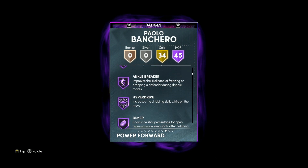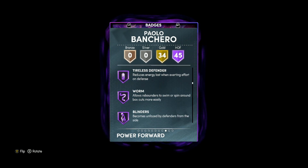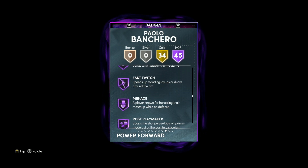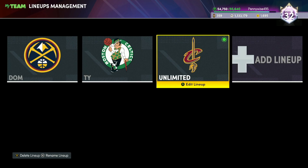He's gonna have tons of good Hall of Fame badges like Hyper Drive, Rim Protector, Clamps, Quick Chain, Interceptor, Rebound Chaser, Blinders, Limitless Spot Up, Handles for Days, Quick First Step, Dead Eye, Sniper, Mouse in the House, Bullet Passer, Fast Switch, Menace, Triple Thread Juke, and Hustler. And then he's also gonna have 34 gold badges as well.